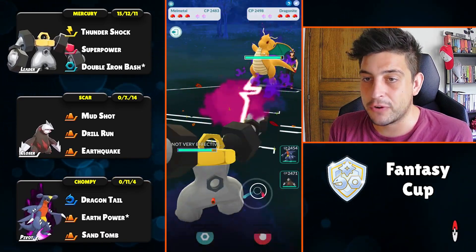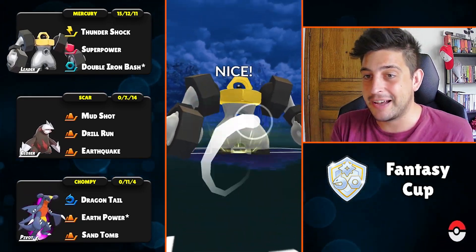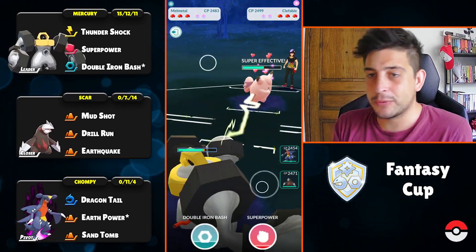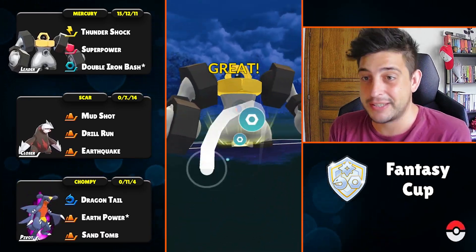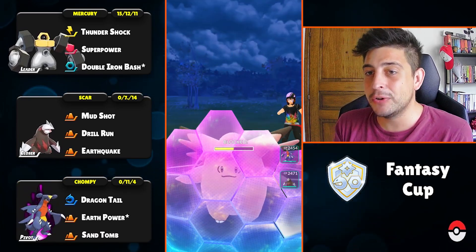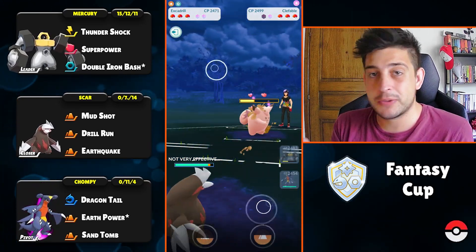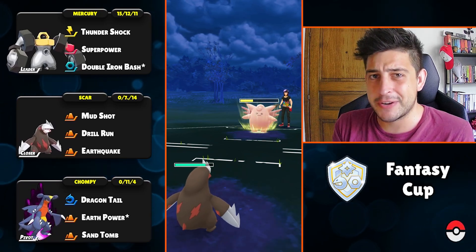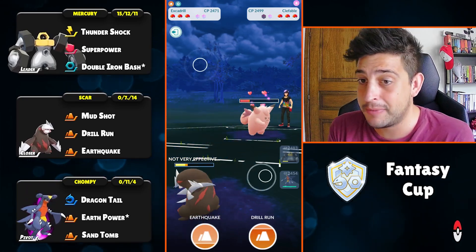Into the next one now with Dragonite up in front, and of course we can carry the move Rock Slide — they do not know that, and that's why they switch out to their Clefable. So they're trying to catch a Rock Slide but to their surprise they get hit with a Double Iron Bus, which is absolutely crazy. If you've watched my previous videos, you might have seen Melmetal with Flash Cannon one-shotting my Xerneas while I had two shields — that move is also viable on Melmetal.